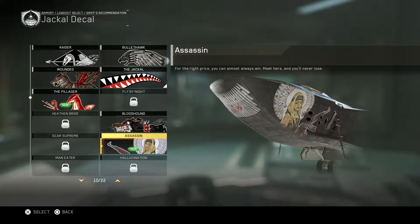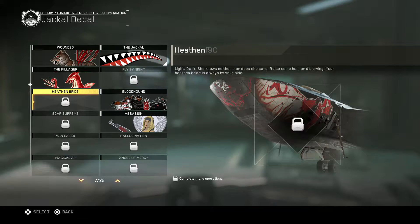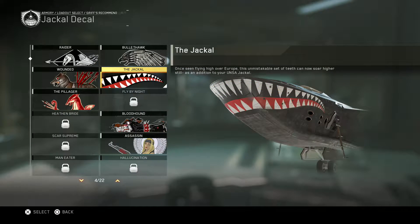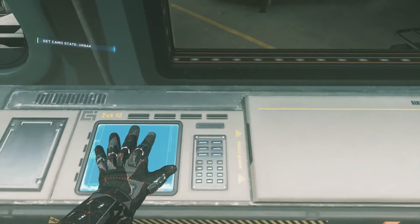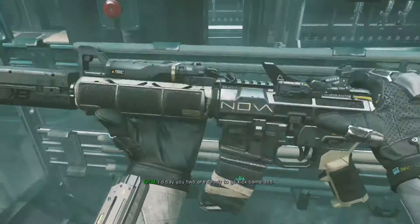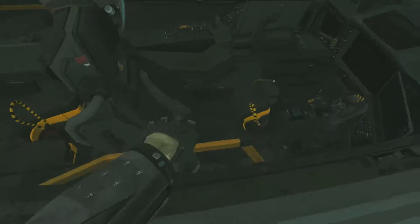We've got another one — Assassin. I'm guessing that's because we did that stealth mission. I think you can get one every mission. It's actually called the Jack of that loadout. I thought I'd read something wrong but I wasn't. We've done Griff's recommendation, just changed a few attachments. Let's print it out — I think we just get it. It's like you 3D print it or something, which is kind of cool.